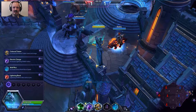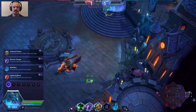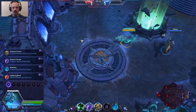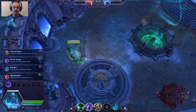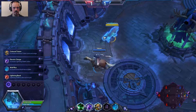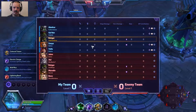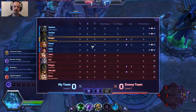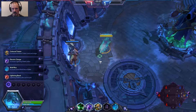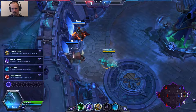Hello everybody, Andrew Gray here for some more Heroes of the Storm. We've queued up on quick match as a random select and find ourselves playing Rehgar. Rehgar is a support character, a healer, and also a melee unit, so he likes getting in close combat. The friendly team is an Abathur, a Gul'dan, a Sonya, and a Valla against Jaina, Azmodan, another Rehgar, a Muradin, and a Nova.